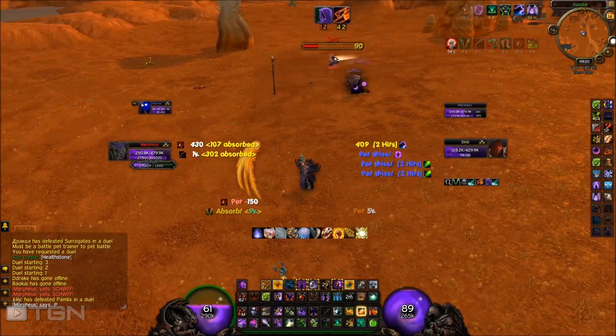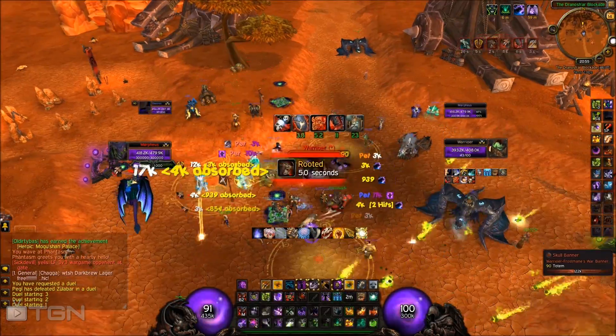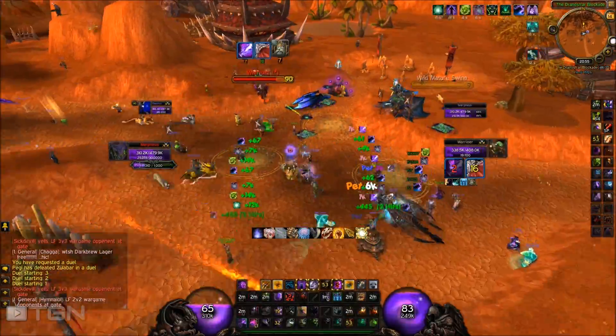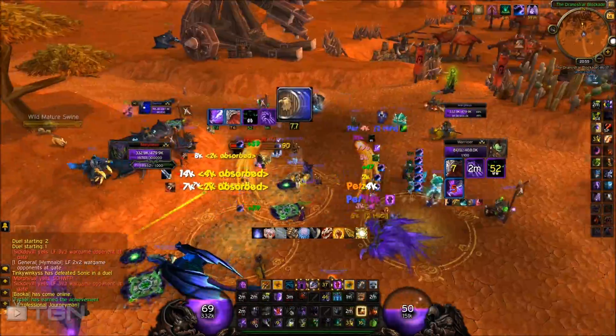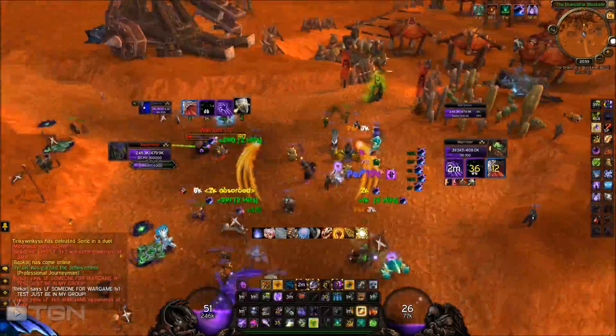Please also notice that I do not burst, I do not try hard — I just try to survive as long as possible without doing anything. I am actually trying to let my pets and the shield kill the enemy instead of my own burst. So if you think I play really horribly, that's because I am playing horribly. Also notice that I sometimes use Drain Life, because in some of these fights I also use the Drain Life spec in combination with the Voidlord shield. Anyways, enjoy.